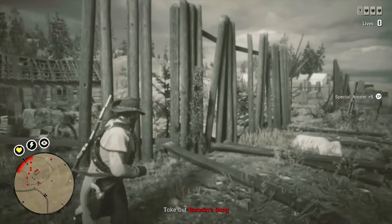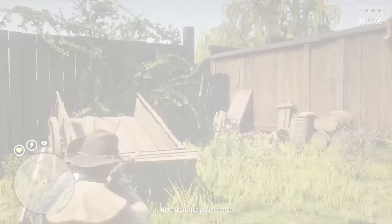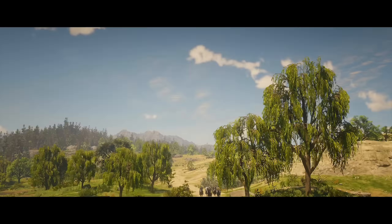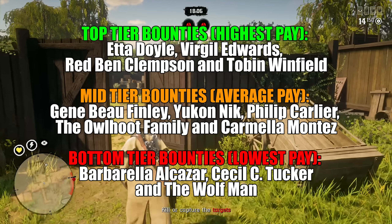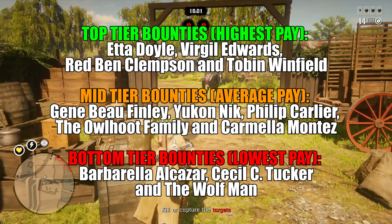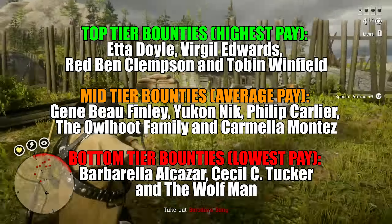There are three tiers of bounties in the game, each with a different base payout. They all pay out the same gold and money for the same time spent, but the base pay differs, and when a bounty is double money the base pay is amplified as well. Top tier legendary bounties include targets like Etta Doyle — most players hunt her for easy farming since you can capture her without firing a single bullet — plus Virgil Edwards, Tobin Winfield, Redben Clemson, and Carmela Montes.